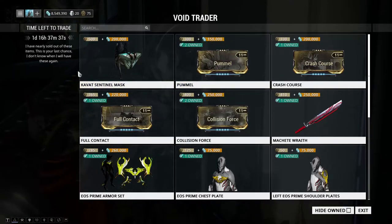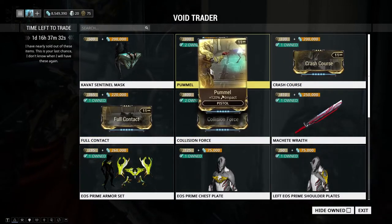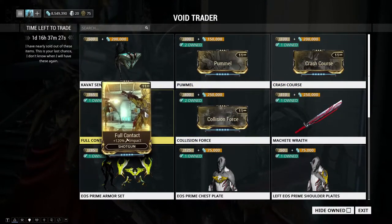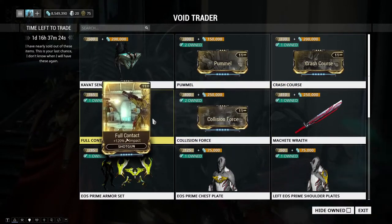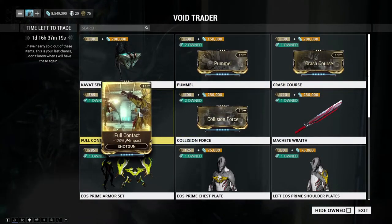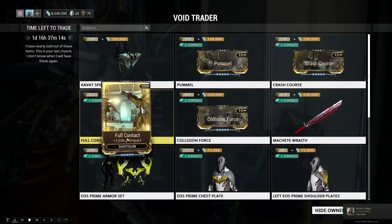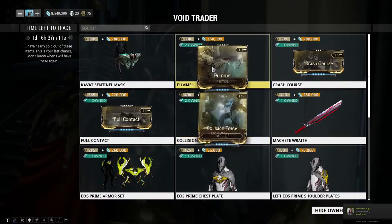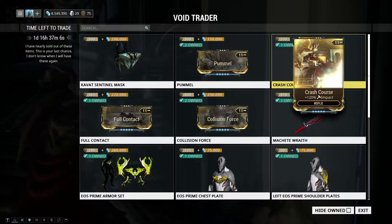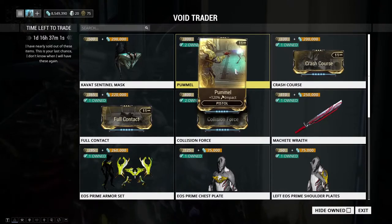We have the impact mods — these are the Operation Profit mods, once event mods but now they're back. Definitely get these if you use impact weapons; they're very effective against the Corpus. We have Pummel, Crash Course, Full Contact, and Collision Force, all 120% impact. Don't spend your ducats on these because you can get them by fighting and taking down the Eidolon while playing through the game.